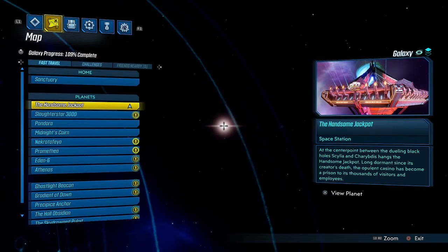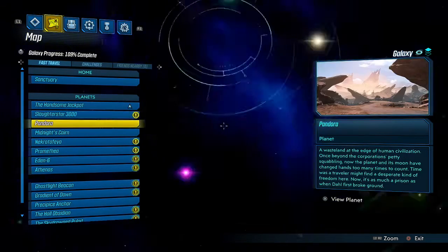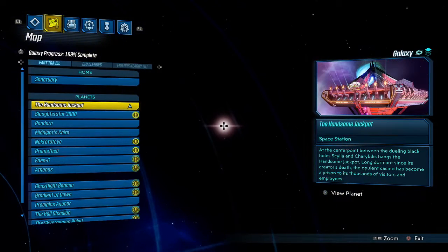Hey, what's going on YouTube. I want to give you a quick video on one of the best locations I found to boost your stats. If you want quick experience and you get this far into the game, this is a very good farming spot for experience, both in the Guardian ranks and leveling up. You will need the DLC — the Handsome Jackpot.